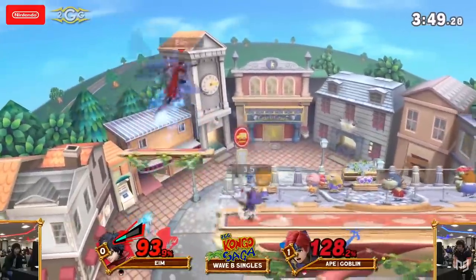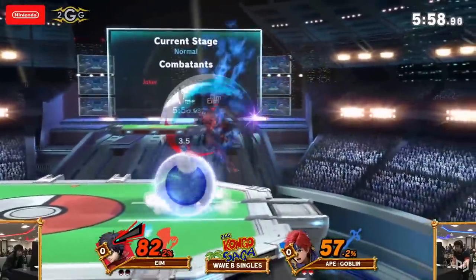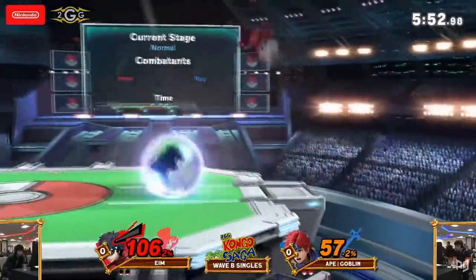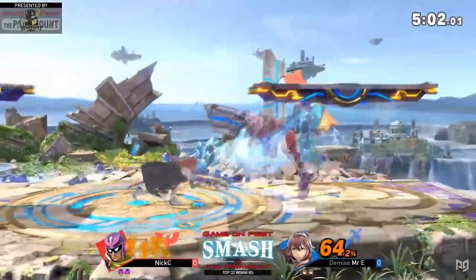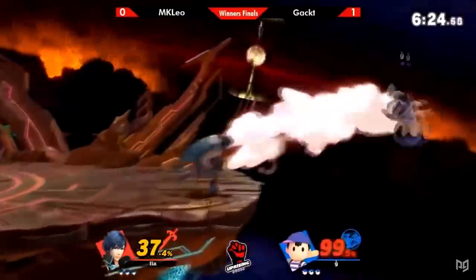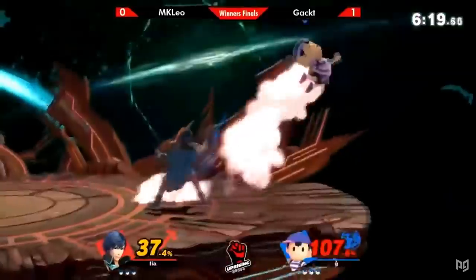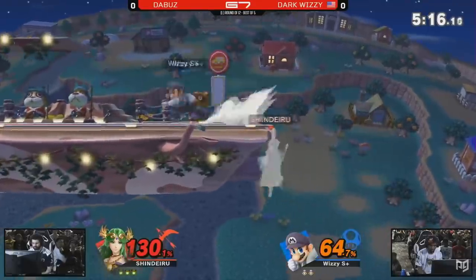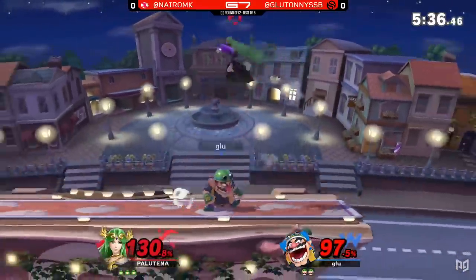At its base, ledge trapping is simple to understand. You push an opponent to a point where they have to grab the ledge to survive. The opponent has a window of intangibility, and during it they can pick from only a handful of options. You trap them by guessing or reacting to the option they pick and then countering it. It's basically like rock-paper-scissors, but once you add in character-specific options, two frames, weird hitboxes that hit under the ledge, intangibility duration, and a huge mind game around timing and option selection, it becomes one of the deepest parts of the game. To tackle it, let's start by breaking down the mechanical end, starting with reactions.